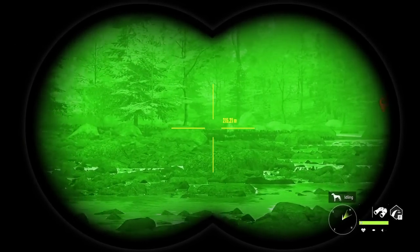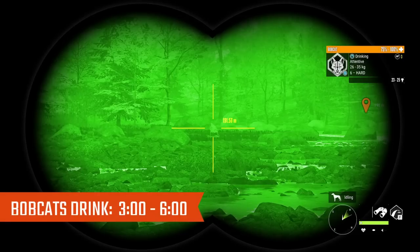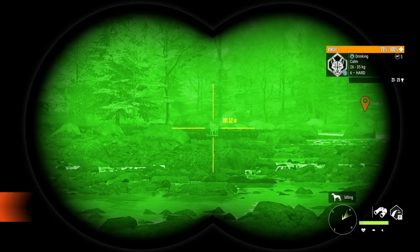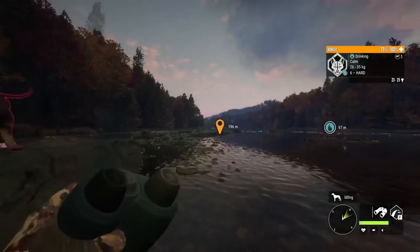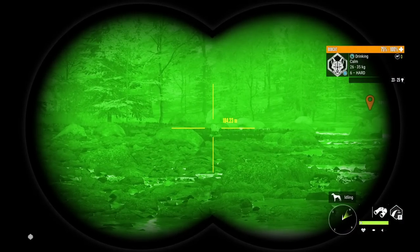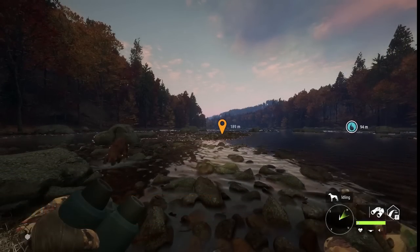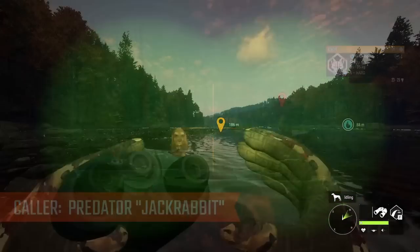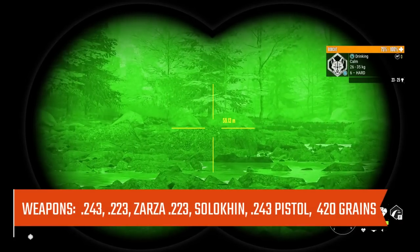Next are Bobcats. They drink from 3 to 6, the same as raccoons. Bobcats are found on the top half of the map. They go to 9 Legendary — a 9 is what you're looking for for a Diamond; I've never seen an 8 make it, though it's supposedly possible. Max weight track for bobcats is 45 kilograms or 99 pounds. Their collar is the Predator Jackrabbit Collar. They're a Class 3 species, so you can't use a 4 to 8 on them. I like to use the .243; the Zarza .223 is a little on the weak side.